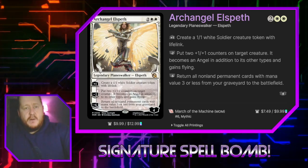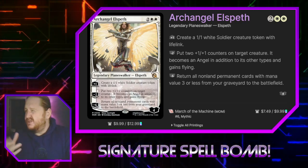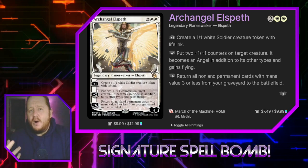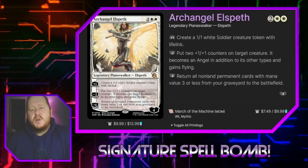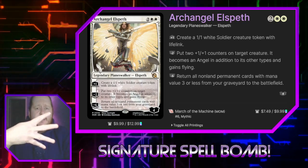I'm trying a new setup to make these videos faster and more efficient. So let's just jump right into the deck tech. Today we're talking about Archangel Elspeth. For two and two white, she is a legendary Planeswalker Elspeth that enters play with four loyalty counters.